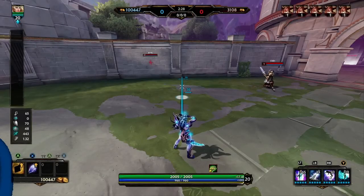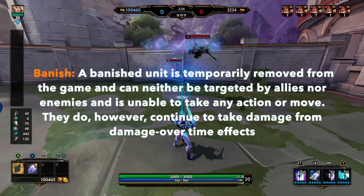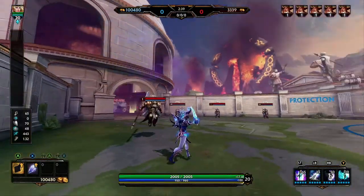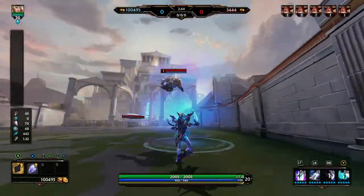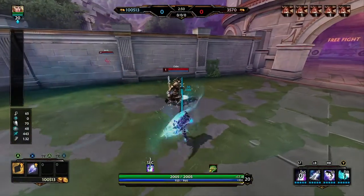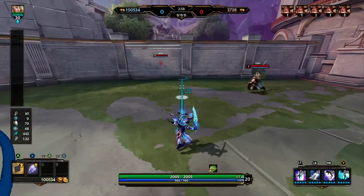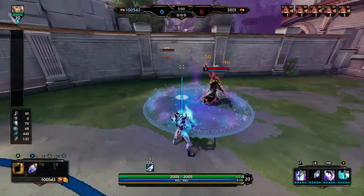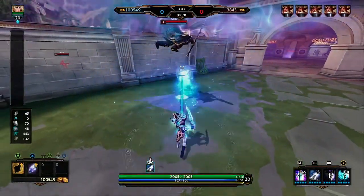I'll be going over all of the hard CC's alphabetically. So the first one on the list is Banish. A banished unit is going to be removed from the battlefield essentially. You and your allies cannot hurt that player if he's banished, and the same thing — the allies from the other team can't target that player at all. They are gone from the game essentially for the duration of the banish. So you'll see in this next clip Freya is able to auto attack Odin up until Odin is banished.